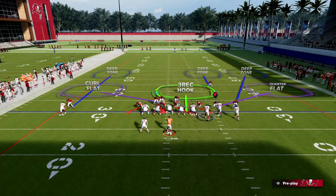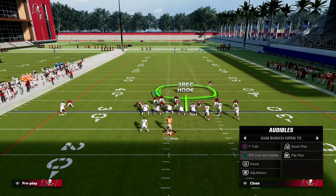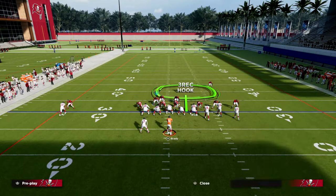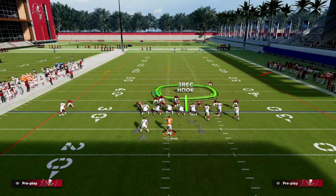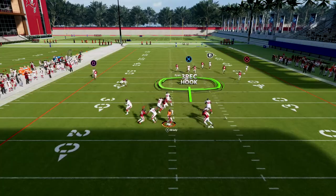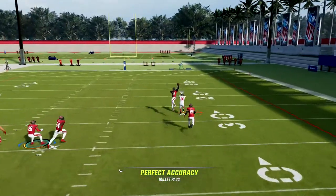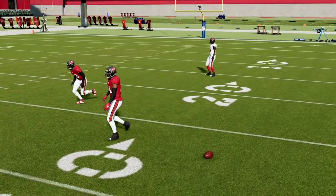With pass commit, if they go with that setup trying to bomb me over the top, we can get over and help because we know we're going to have incredible coverage on the back side. You'll see here that R1 is not open anymore — I'm able to take that away.